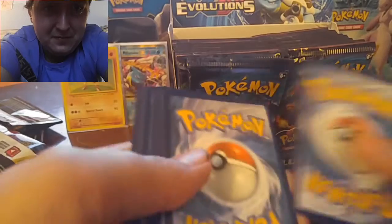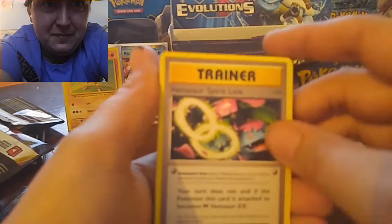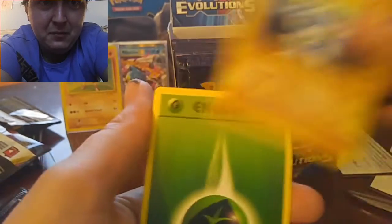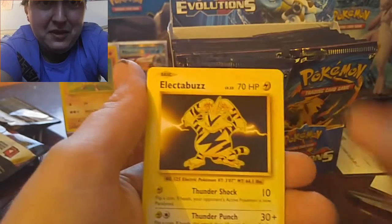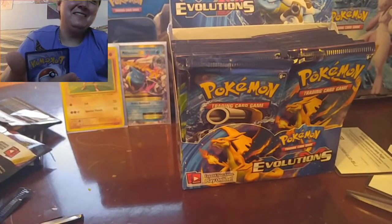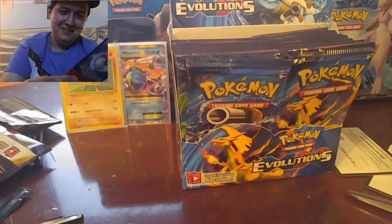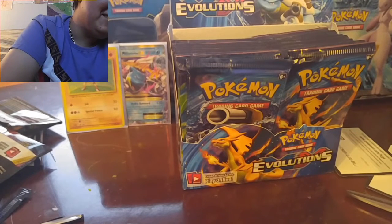One, two, three. Alright, so we got a Venusaur Spirit Link, Full Heal, Mankey, Thief Energy, Rattata, Vulpix, Electabuzz, Magikarp, Reverse Hunter, and a Holographic Raichu. Three in a row! Three pulls in a row. I told you to pick random packs and now you're going to get all the good stuff in the first video.